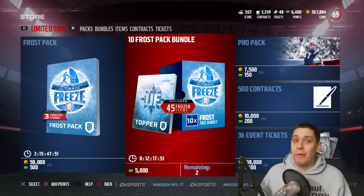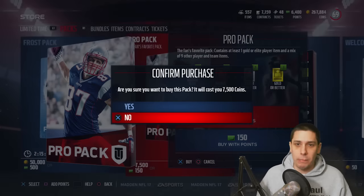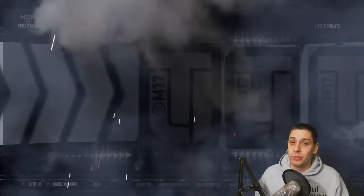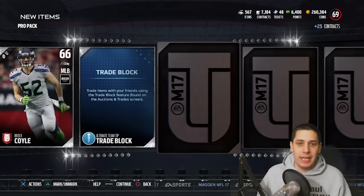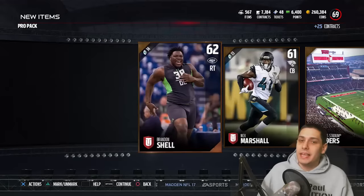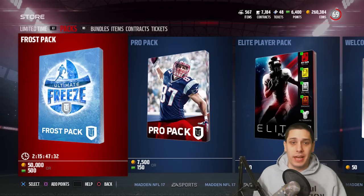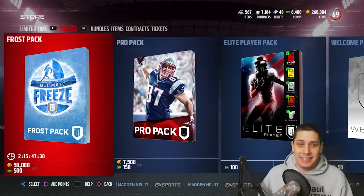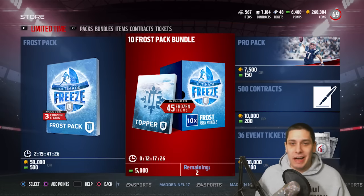Let's start it off here. We're going to open up one Pro Pack just to get it out of the way — this is probably going to be garbage. There might be something cool in here, but probably not. Let's be honest. And we'll see if we get a gift or anything like that. It doesn't look like it — just Ben Winkery. Now we're going to go in and purchase this bundle. Usually we just do the standard Pro Pack to get that out of the way, and we've got some bad luck in packs.